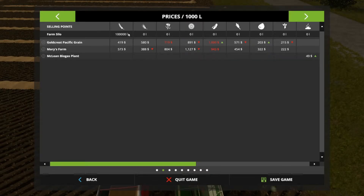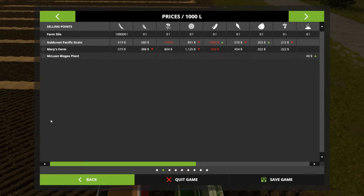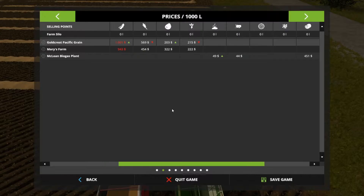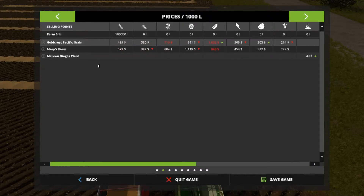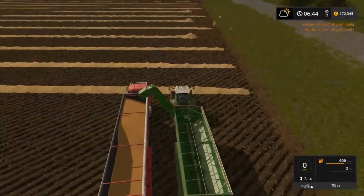Even the canola is kind of sucky. Okay, sunflowers is coming back. Soybeans is really low. Even the silage is really bad. Okay, the silage isn't bad but the manure is. Well, I'll probably have 2,000 cattle — I'll have lots of manure to sell. I don't know if it's worth it even. We'll see.